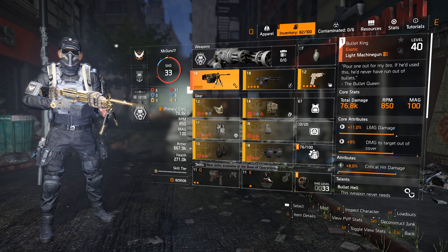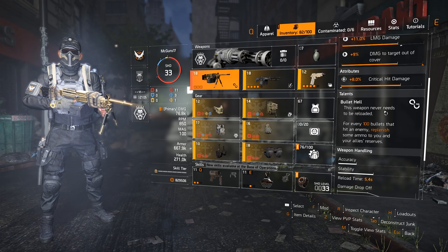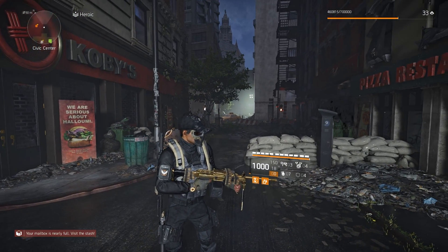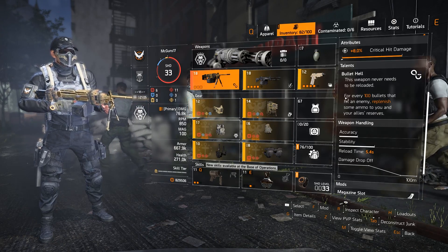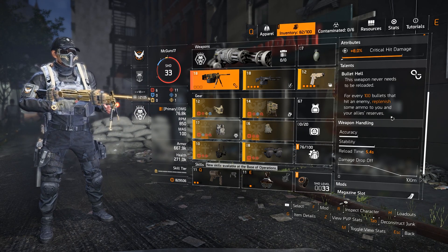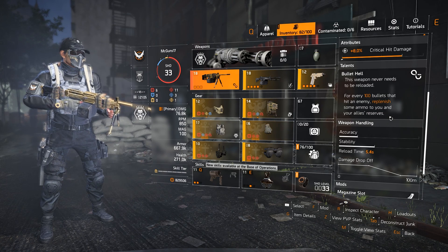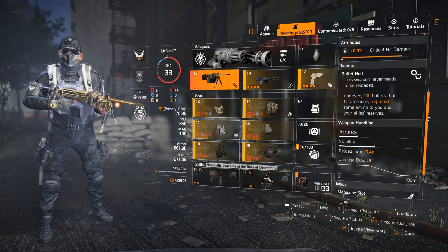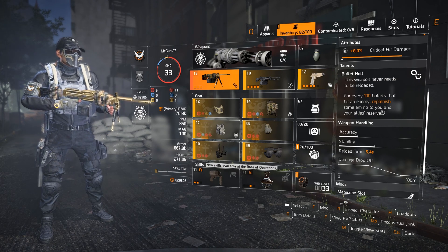Let's talk about what makes this gun so special, which is going to be the talent itself. The talent is called Bullet Hell. This weapon never needs to reload, so you never need to reload. Right now we have 1,000 bullets on it — you have 1,000 bullets to shoot without reloading at all. Also, the talent says for every 100 bullets that hit an enemy, it replenishes some ammo to you and your allies' reserves. That helps your teammates too, because as long as you hit, you get 100 ammo for you and your teammates. This makes the weapon feel like you never stop shooting, because not only are you not reloading, the ammo feels like it's never ending.